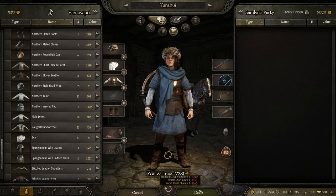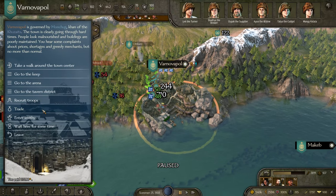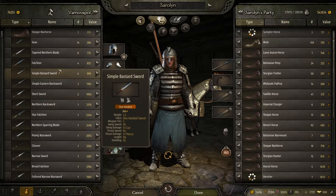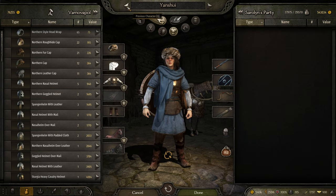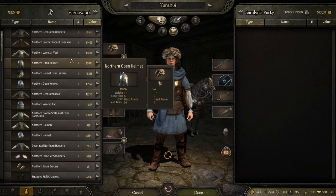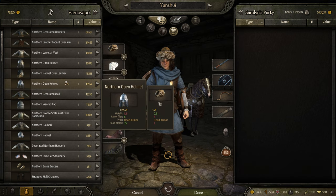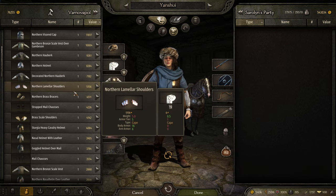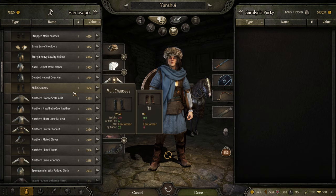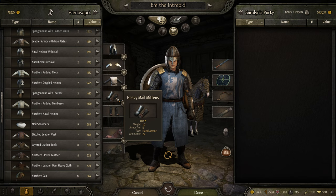That is all I have to do here, and we're going to have to get her more equipment soon. Let me check for helmets. There are Northern style helmets, veiled helmets — I might hold out. Yeah, I'll hold out.